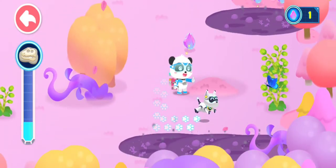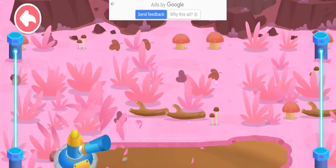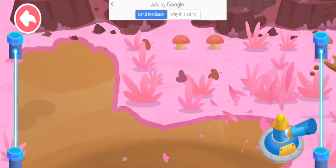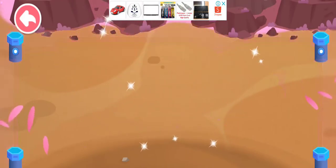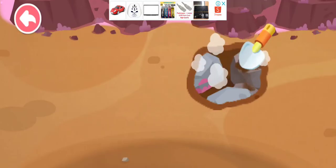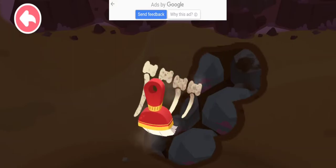There is a fossil here! Hurry up! There's a layer of turf on it. Use the weeder to remove the grass from the surface. Use the hand shovel to remove the covered soil. Yeah! A fossil is found! Good job! Use the little brush to remove the ash from the fossil's surface.